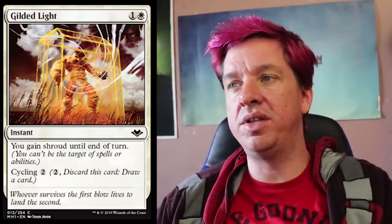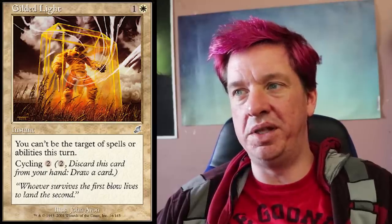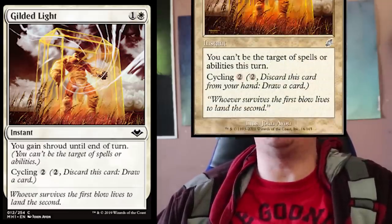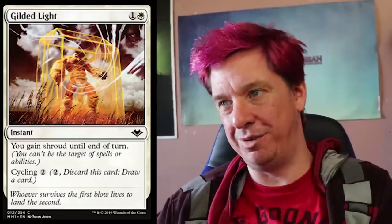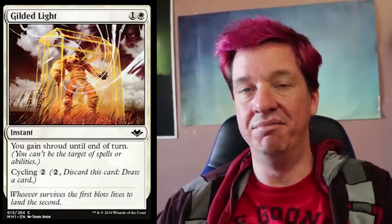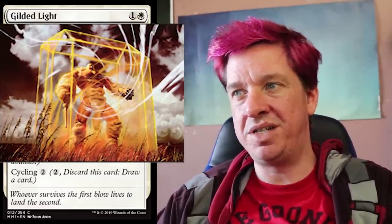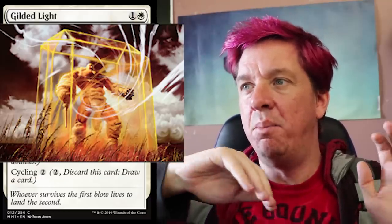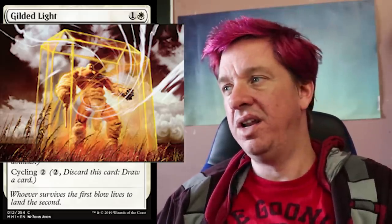Gilded Light — this is just a reprint from Scourge, not a big deal. One white, one colorless: you gain shroud until end of turn. The original version didn't have the term shroud yet, so it would just say you can't be the target of spells or abilities. Interestingly, on a card like this, having to explain shroud actually makes the card more wordy than it was, because the older version just said you can't be targeted, plus cycling two. It's an all right card to reprint, nothing super exciting in all honesty.